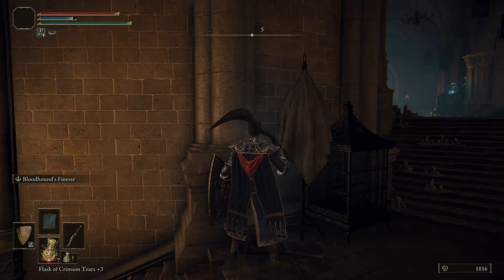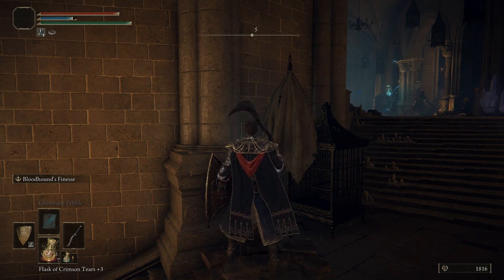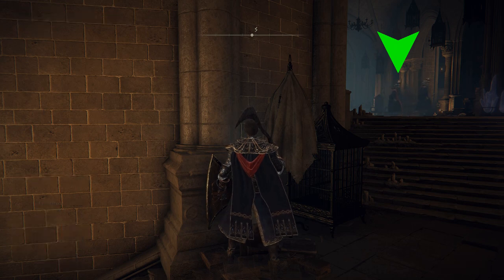Now you want to use this corner here to entice the sorcerers to come down the staircase. There are two objects here: a floor-standing birdcage which is metallic, and also a big white column. Either of these two objects you can hide behind and wait for the sorcerers to come to you.